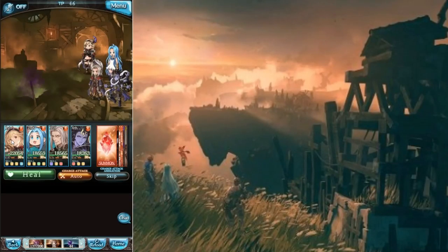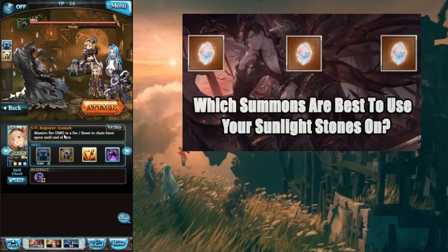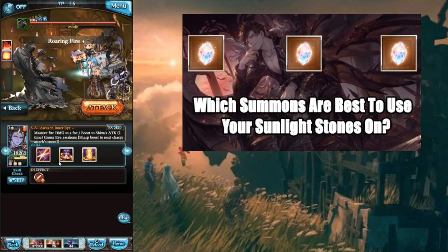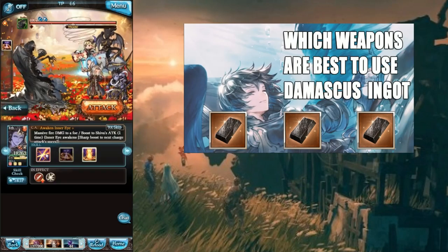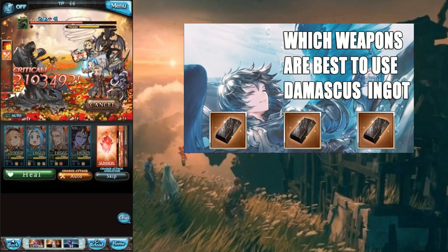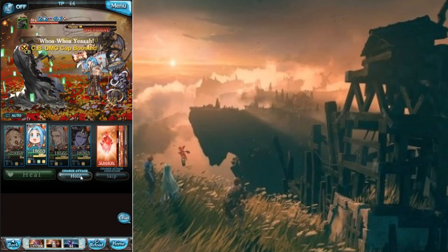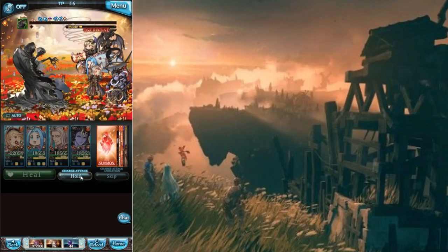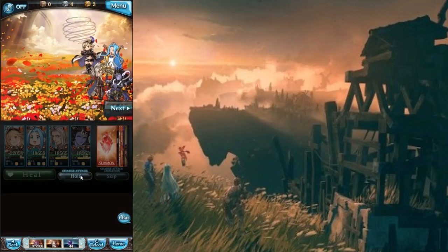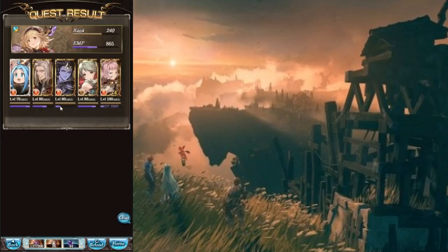Today's video is going to be part two of which summons to sunstone. We'll be looking at tier two here. If you have not watched the previous video where we looked at tier one, it will be linked in the description below. I've also done another video on which weapons to use. If a summon is not in this video or in tier one, that means it will be in a lower tier — I'll explain my reasoning in that video, but feel free to comment if you have questions.